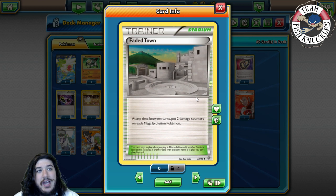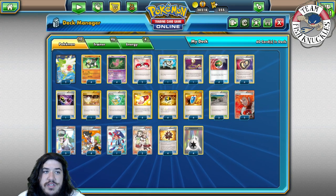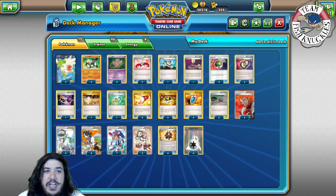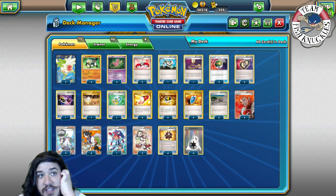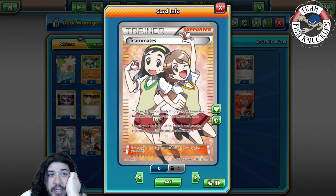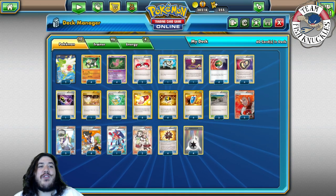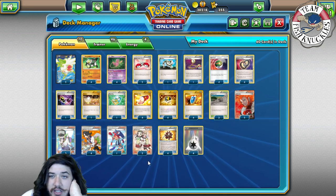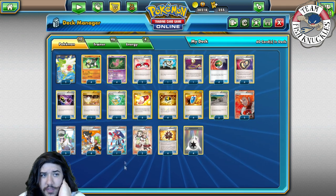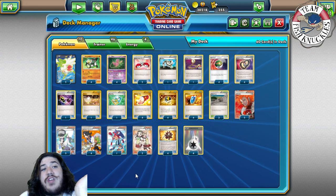Four Trainers' Mail and four VS Seeker for maximum consistency. Three Fated Town to help against Mega evolutions — the max you can do in one turn is potentially 230 with Fated Town. Two Lysandre, one Skyla — Skyla is really good because you can grab a Puzzle of Time to get cards from your discard pile, or a supporter card later on. Two Teammates, because you need them a bit more than Skyla — you can grab any two cards out of your deck.